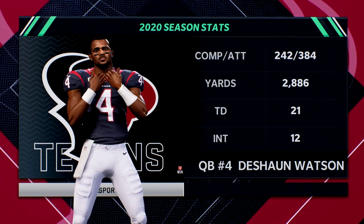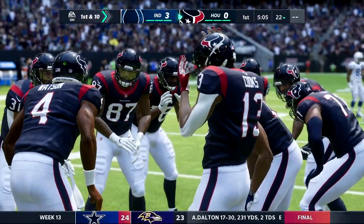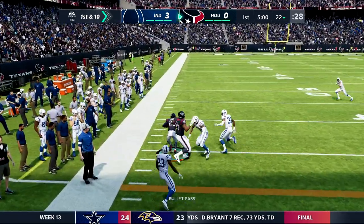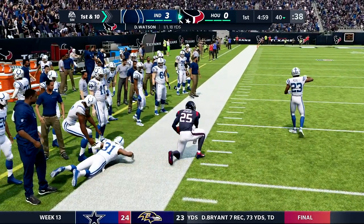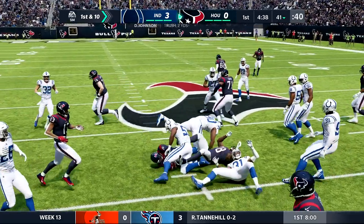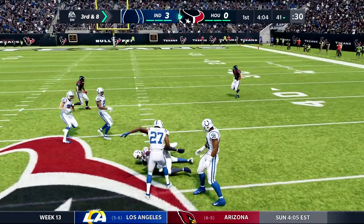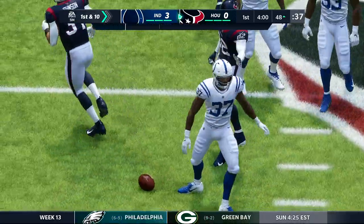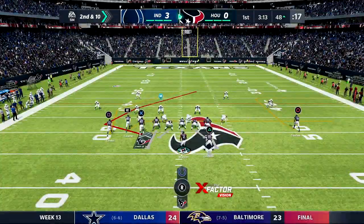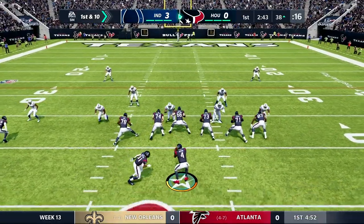Out comes Deshaun Watson for his first possession. He's got 21 touchdowns and 12 interceptions, almost 3,000 yards. We have tons of speed — Colter, Cooks, and QT at receiver. First and ten, first throw out to Duke Johnson who picks up a first down for 18 yards. Then a pass across the middle caught by Isaiah Colter — the rookie picking up the first down. A stretch play to David Johnson gains nothing, but then a quick throw to Colter again for 10 yards and another first down.